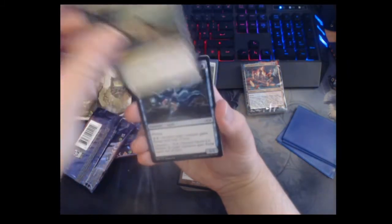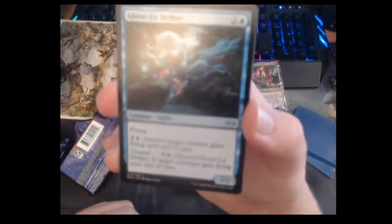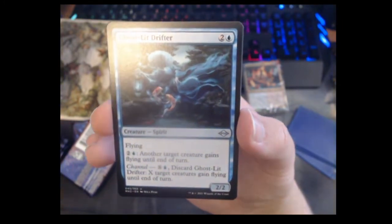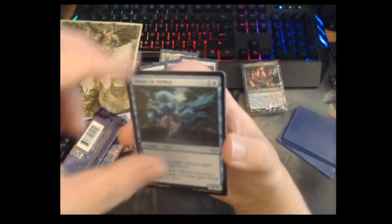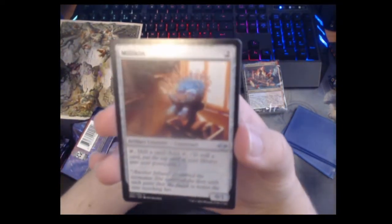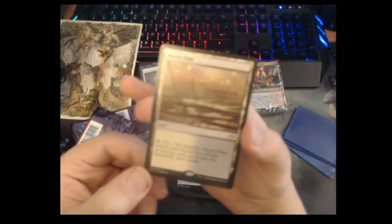Ghost-Lit Drifter — the return of one of my favorite mechanics: Channel. It's a three mana two-two with flying; you can pay three mana to give another creature flying, and you can channel it by discarding from your hand and paying blue and X to give X creatures flying. Really cool, I really like this card. Mirri's Guile — wait, no — Millikin: two mana zero-one, tap and mill a card. The reprint is here just so it can say 'mill a card.' And oh baby — fetch land!